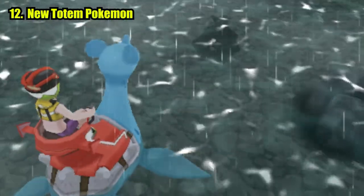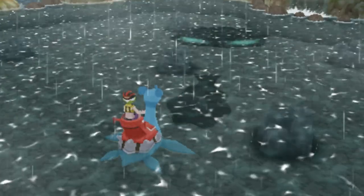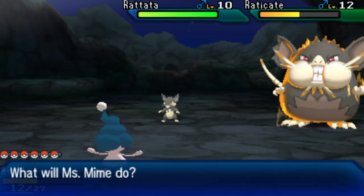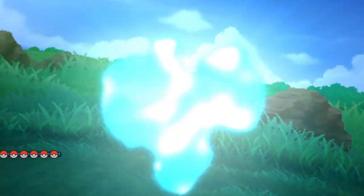The totem Pokemon you meet in your challenges are sometimes different. There are a few surprising ones, but trust me, the difficulty is still there — 2 vs 1 is never a fair fight. You can also collect stickers around Alola to get your own thick totem Pokemon on your team.